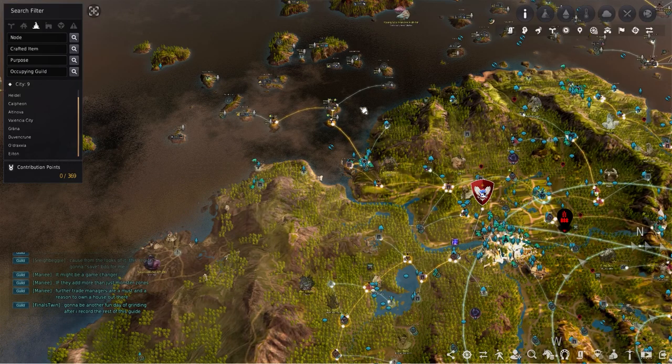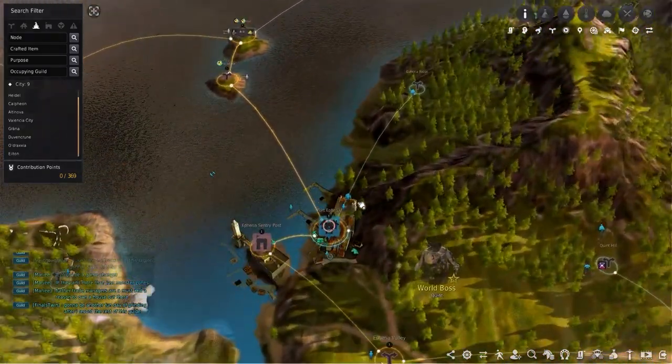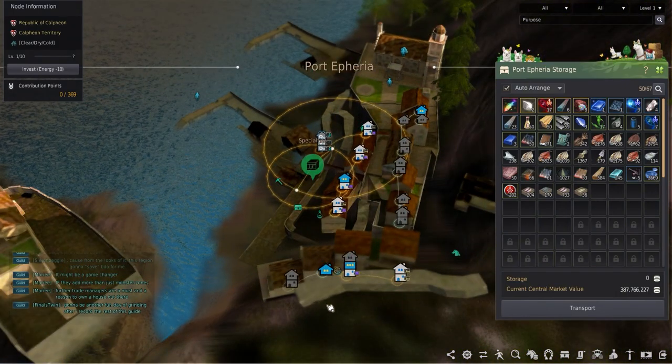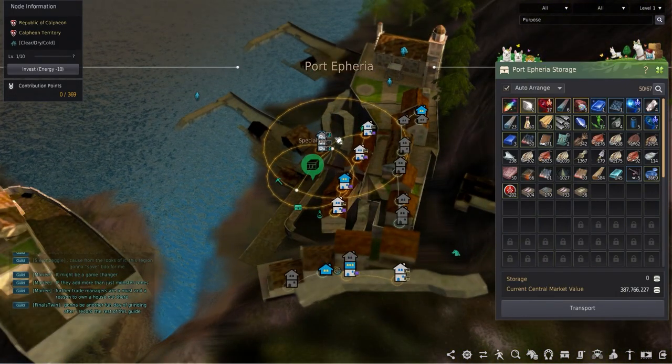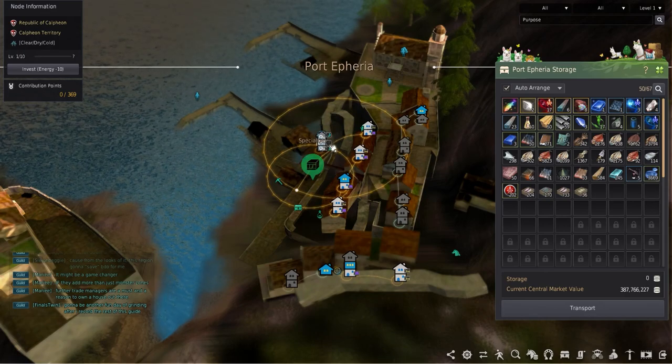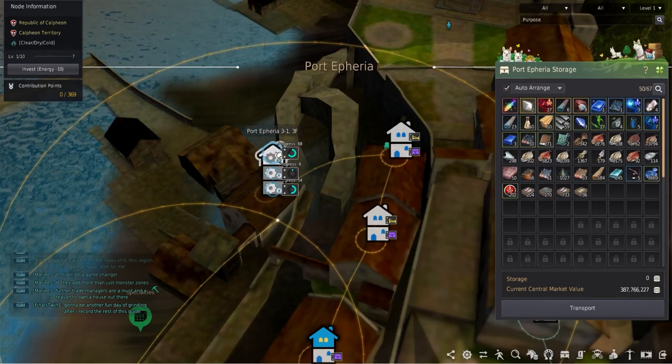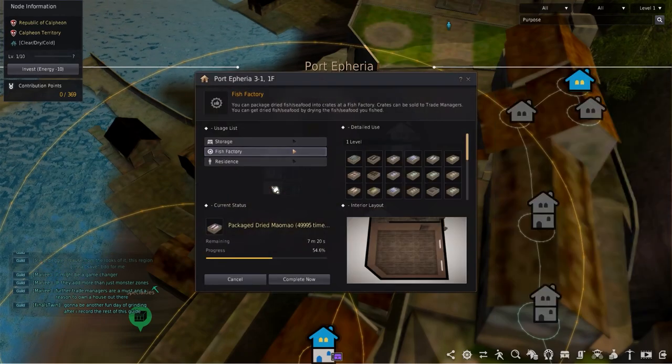Starting out in Port Euphoria, out here is one of the better choices with being close to the fishing nodes and provides multiple factories to rent and start packaging your fish. Port Euphoria 301 has 3 floors with a factory on each, making this easy to quickly get multiple different fish crates. This will cost 5 contribution points total to rent and 3 workers.